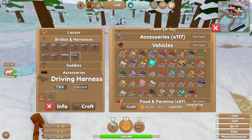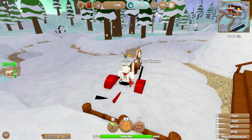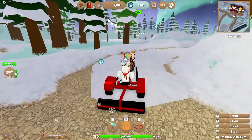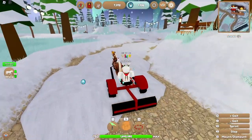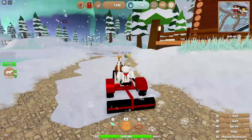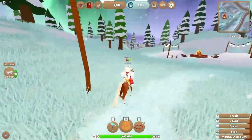Once you equip the harness, go over to your vehicles, locate your snowplow, and equip it. Simply walk down this path and you'll get tokens from doing it, and there is a chance you'll get a golden snowflake. I'm not going to do it long enough to get one here, but if you do it for a while you'll get one over time.